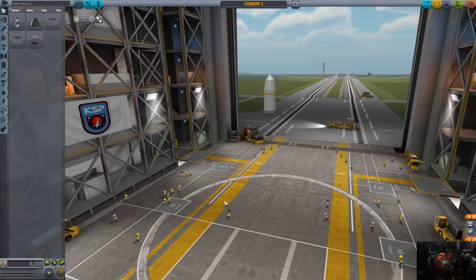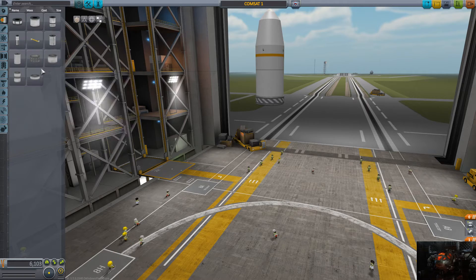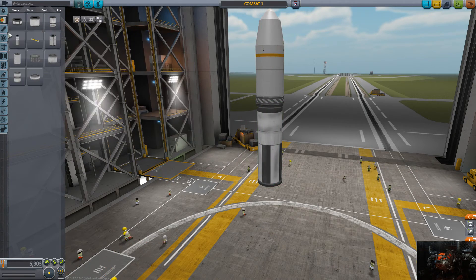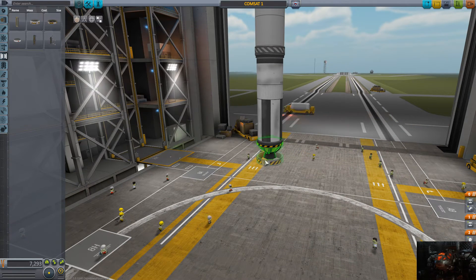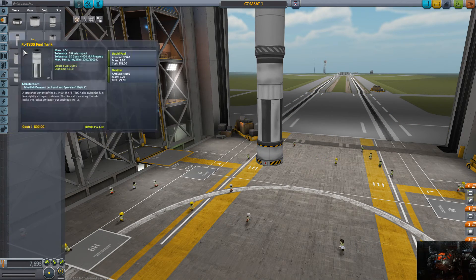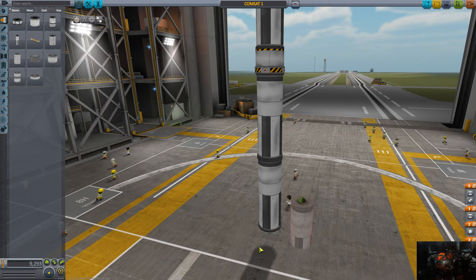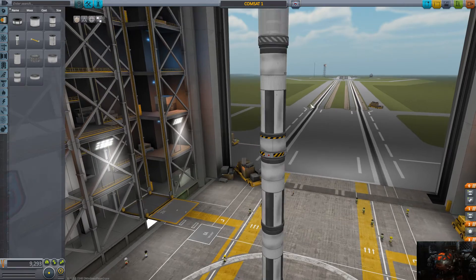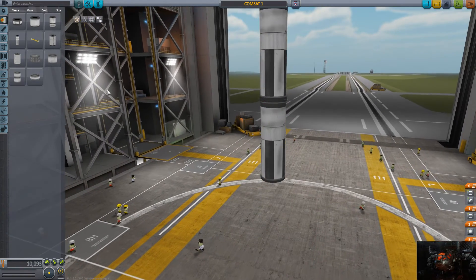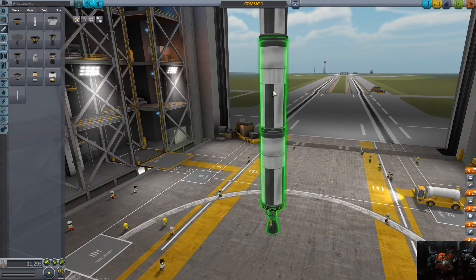What we're going to do is build one of our go-to rockets — one that's expected to work. We're going to put a separatron here, then one, two, three. We're going to put a swivel on, take two off.